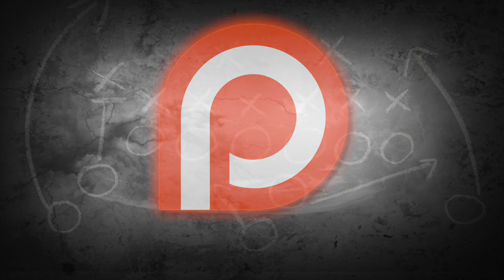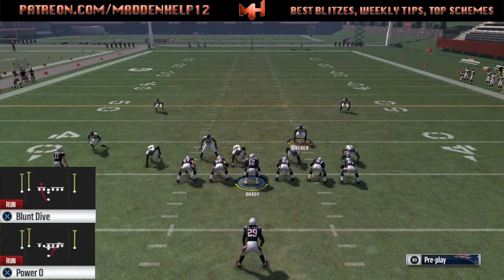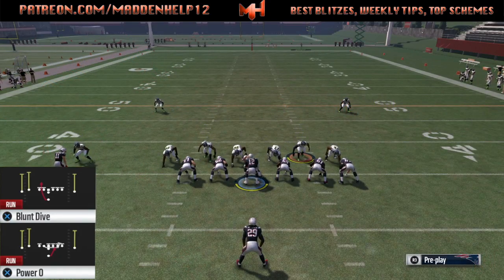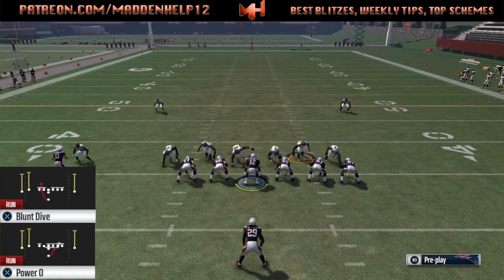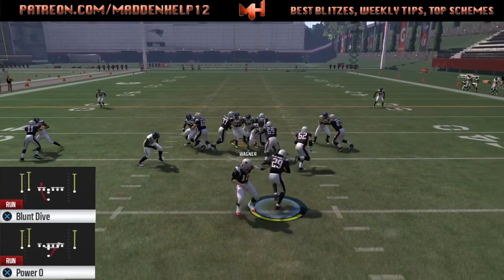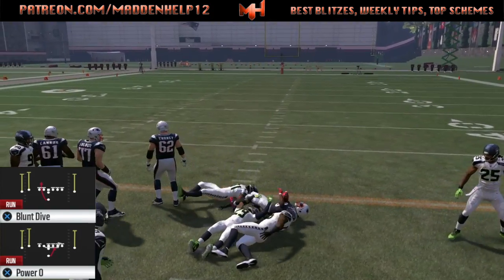What's up guys, we're back again to talk about the best run against the nickel blitz 2. It's out of the single back slot flex. The two plays are the halfback dive and the power O. Against nickel blitz 2, we get a pulling guard and everyone gets sealed down, and we're able to get a big gain out of this.